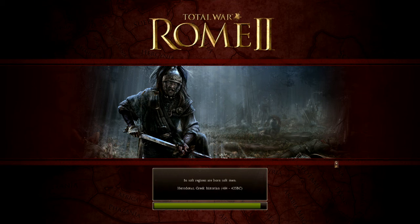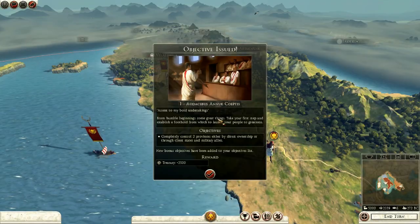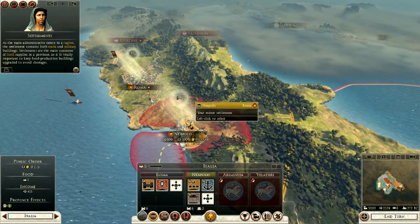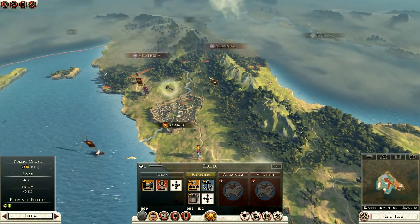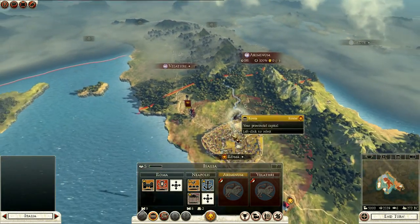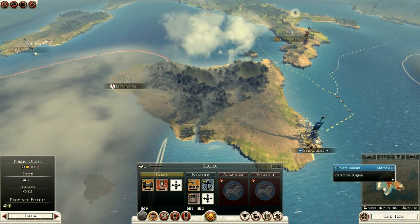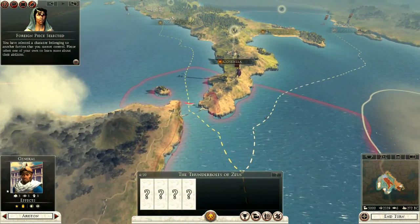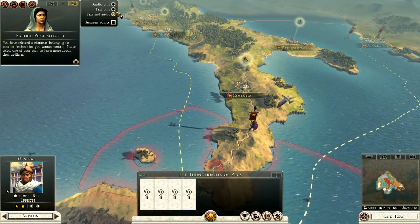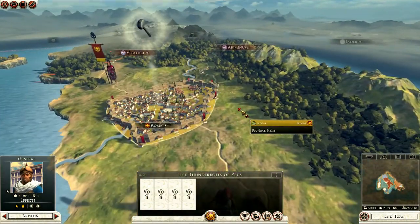So we'll start off with the campaign map. How the campaign works: you are at war with the Etruscan League. We've got the campaign map here where we can organize everything. Here's Rome as the main administrative center. There's Carthage over there. We're fairly central on this map. There's an advisor popping up - let's turn that off.